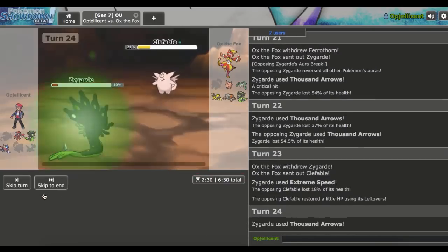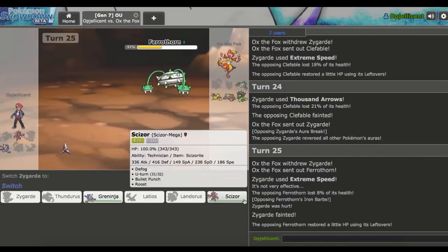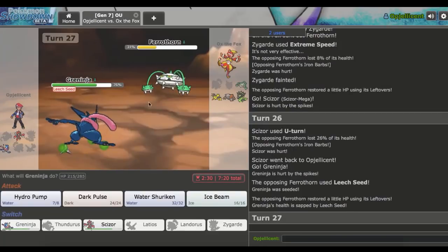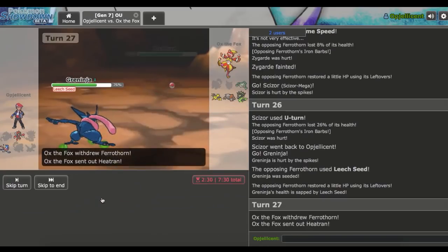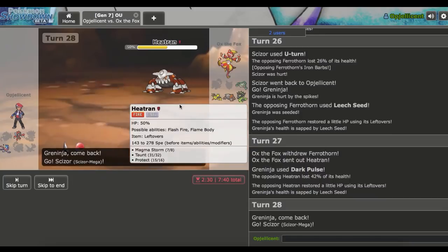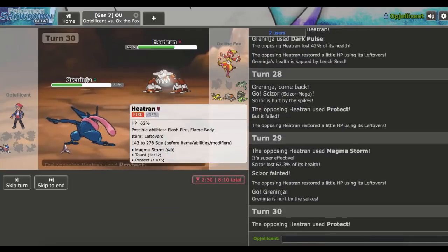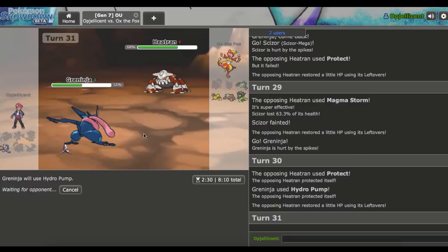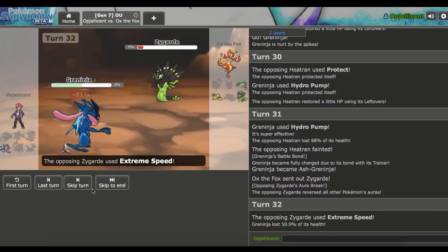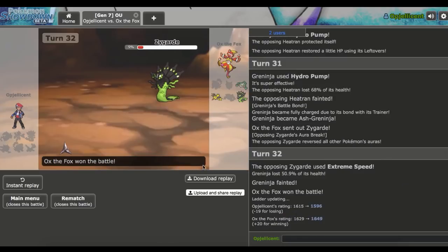He goes to Clefable, I just Thousand Arrows. He goes to his Zygarde again, then Ferrothorn. I probably should have Thousand Arrowed there expecting that. I U-Turn out and bring in Greninja who goes for Leech Seed. I need Dark Pulse right here, he goes Heatran. It's going to come down to whether we connect Hydro Pumps now because I'm pretty sure everything is in range. He keeps Protecting, then his Zygarde comes out and knocks me out with Extreme Speed. Greninja couldn't pull through — at least we didn't miss any. Unfortunately I drop the first match.